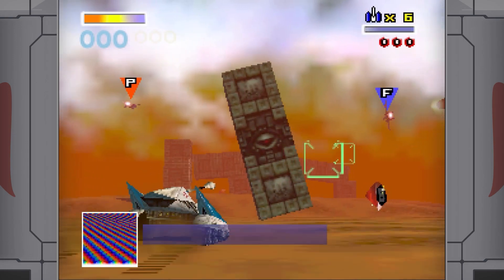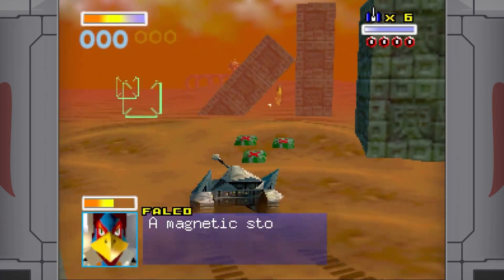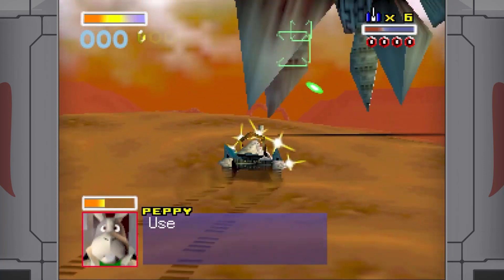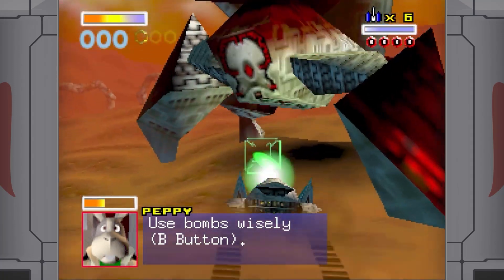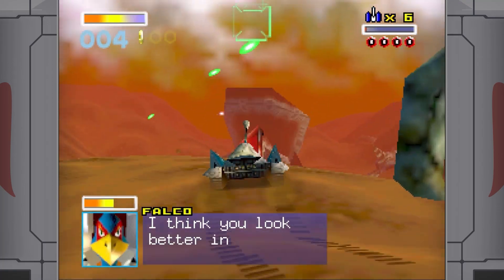Control-wise, it's sort of still the Arwing — you're still moving forward automatically, C up and C down still do the brake and fast forward. And you can still do tilts and rolls to help yourself move around. In fact, the rolls will still reflect bullets.